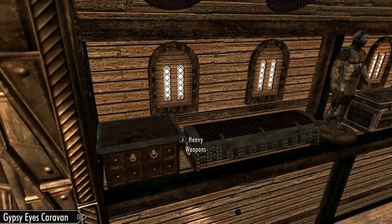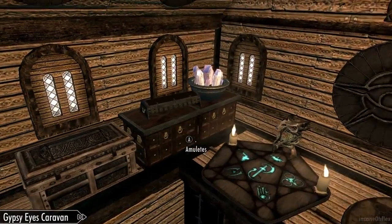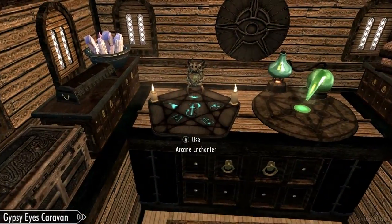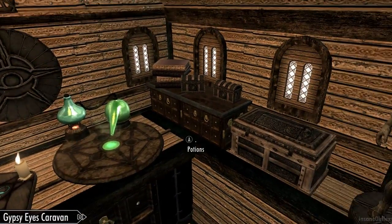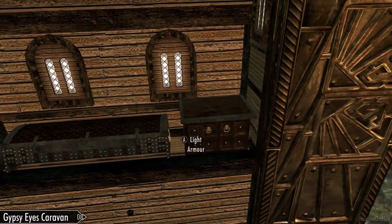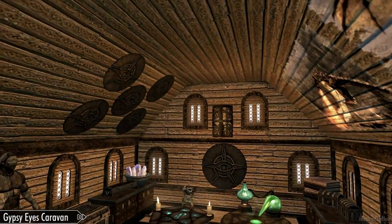Once the door is open you're free to move around. So this is what the inside of the Gypsy Eyes Caravan looks like. You have named storage for pretty much everything. You have two mannequins, an enchanting desk, and an alchemy table. You also got two nice little posters and some more decorations and whatnot.